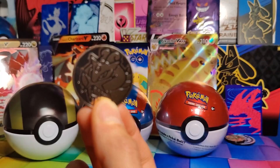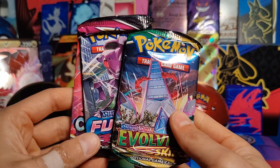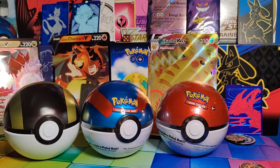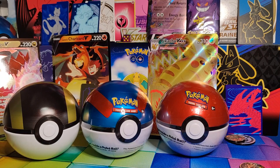Alright, the Ultra Ball. You get a little coin, as you have seen. And then inside, pack-wise, we have an Evolving Skies, a Fusion Strike, and a Chilling Rain. So let's just get these three open, and we'll open up each ball as we go. First pack: Evolving Skies.